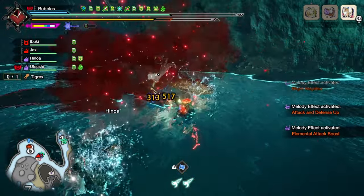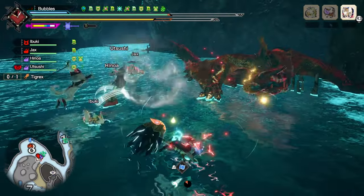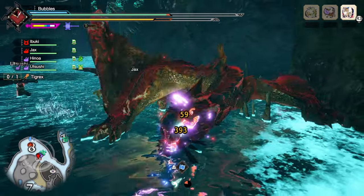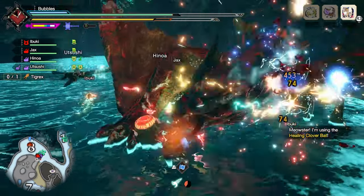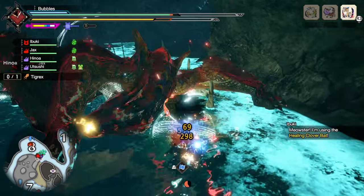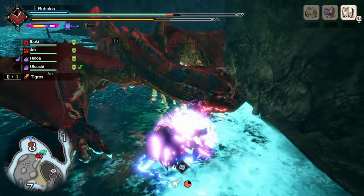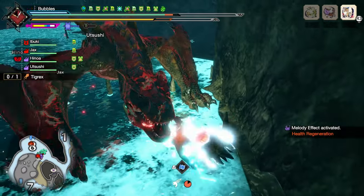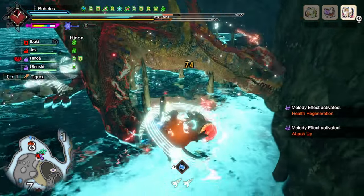Let's Impact Burst on the face. So both of my stuns got ruined — that's delightful. But at least we do some decent damage, so it's not too bad. We've got our Intrepid and our Powder Mantle built up already, so we don't need to Impact Burst again for the extra hits to build them up.